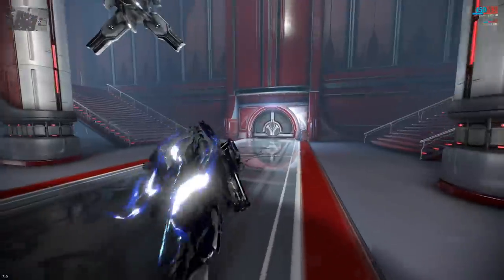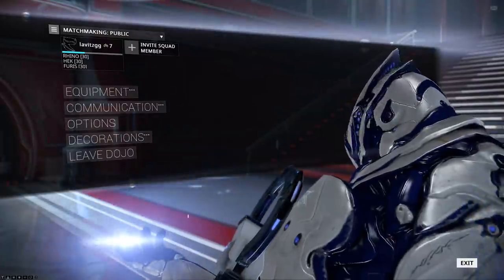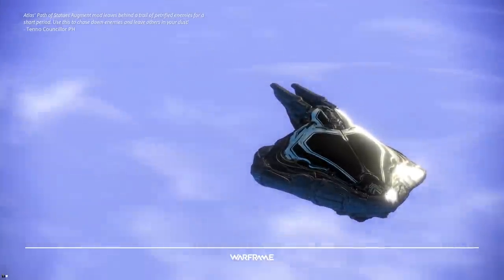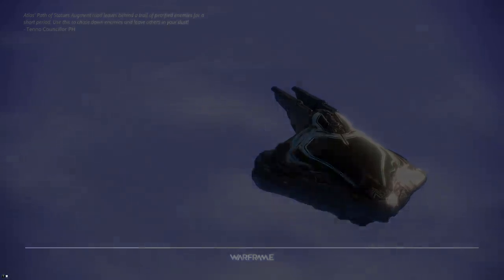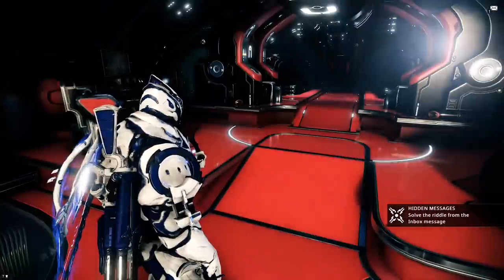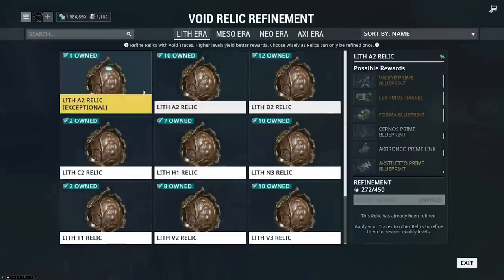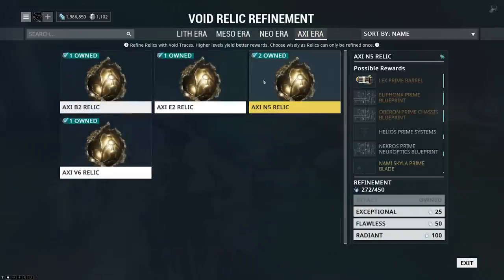What I'd recommend for you guys if you're interested in making some platinum: probably the most effective way right now is farming prime sets from your void relics. Let's come back down to the relics here. Within your void relics — lith, meso, neo, axi — there are prime parts. Apologies for my misspeaking; it's not just liths — it's all the void relics.